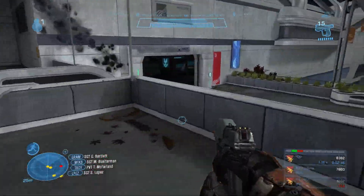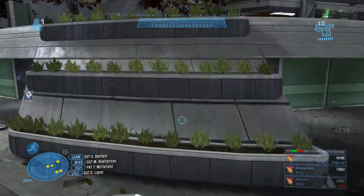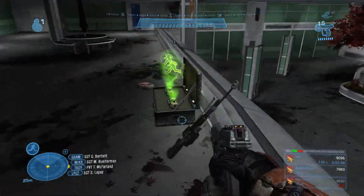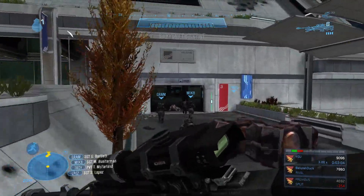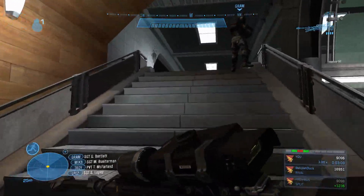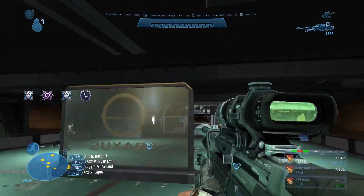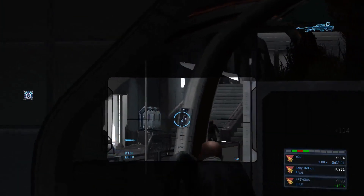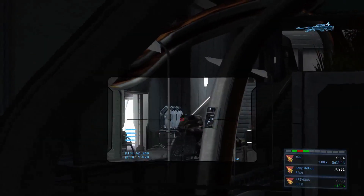Once all the enemies are dead, I pick up the sniper as it can be handy for the next part of the level since you're inside the building with long corridors. Make sure you definitely keep your needler as you really need it when defending the elevator from enemies — there'll be loads of brutes in that part. When I get up here I like to go left as there can sometimes be one or two grunts with needler ammo.